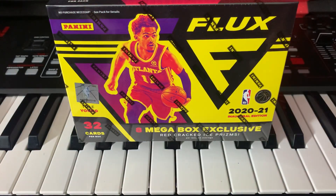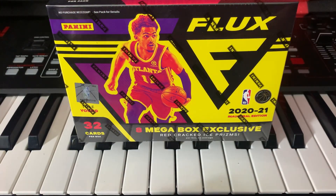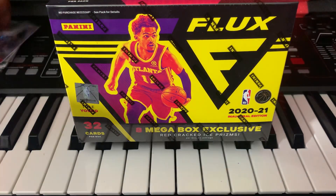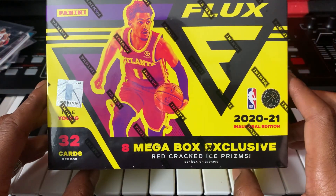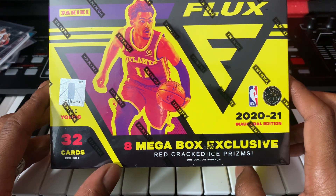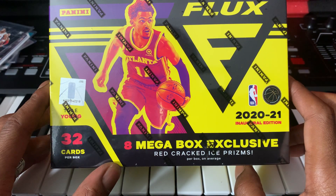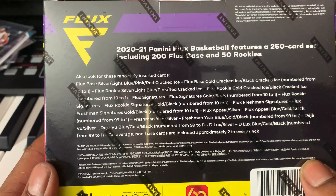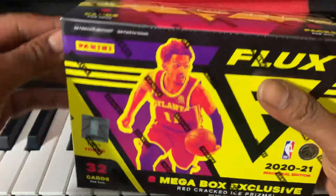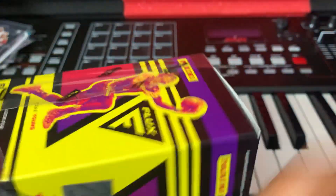All right, cool. That was just to warm me up. I haven't done one of these videos in a while. Now it's time to get into this Flux Mega Box — Flux Mega Box exclusive. Red cracked ice prism, per box on average eight mega box exclusive red cracked ice prisms. 32 cards — look at the back, look at the odds. You guys can pause that and look at it later.